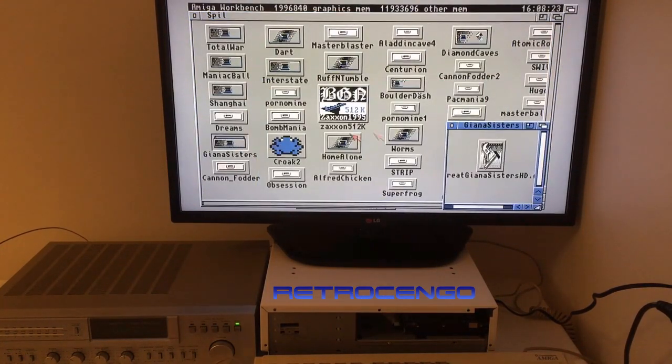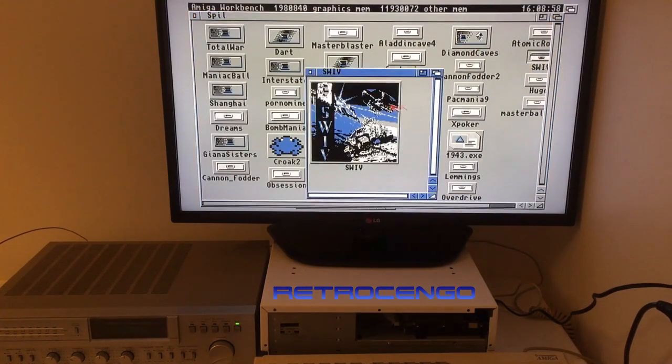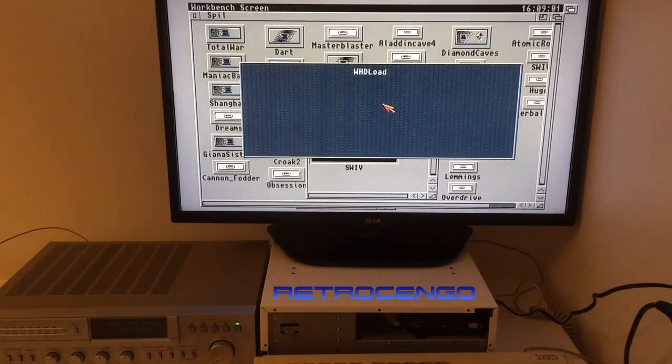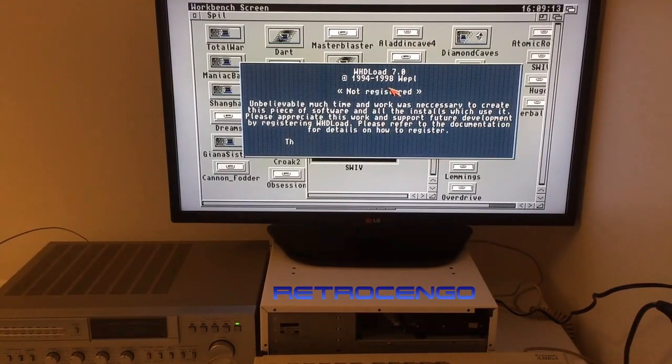HD Loader. We got Giana Sisters — nice. It's an HD EXE file. We got Godfather, guys. Dart, Porn Mind, Bomb Mania. Rough and Tumble — that one I know. Boulder Dash. Worms, I know. Super Frog — I love Super Frog, man. Overdrive, that's a car game, I really like that. Godfather 2 of course. Oseo — I love that one. This is from the Amiga 2000. Look at this guys — WHDLoad version 7.0, back in 1994 to 98. We're using version 18 — 18.3, 18.5, something like that.